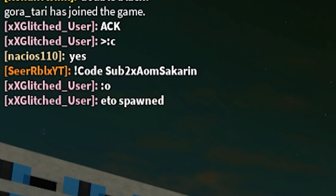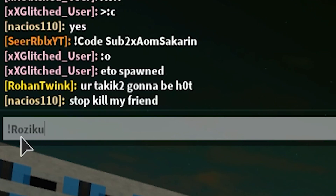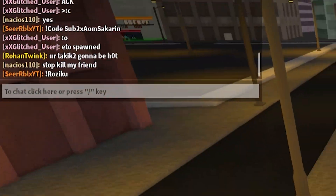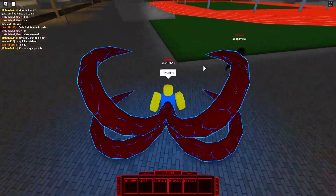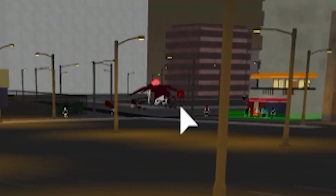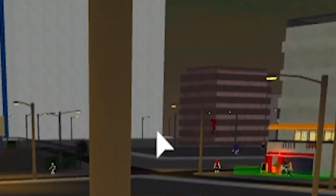If you guys want to have green hair in this game, you can also redeem code ROSIKU — without the '!code', just ROSIKU. If you redeem that, you'll get green hair. At the moment I don't have hair and I don't know where to get hair in this game. Also, this guy is just chilling here and there's a huge fight going on. Do you guys see that? There is a fight going on there.